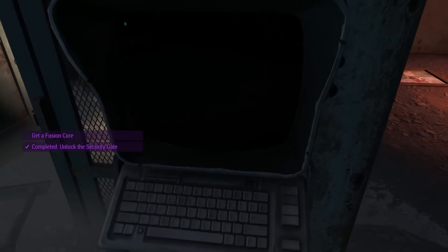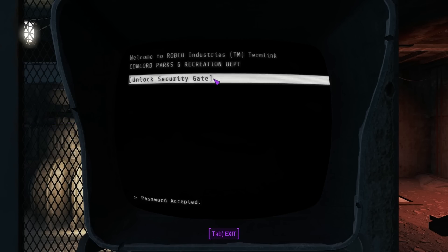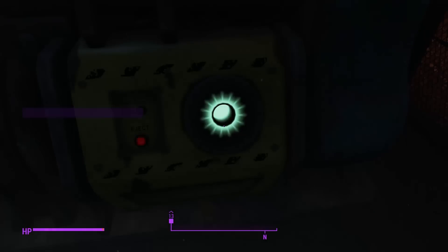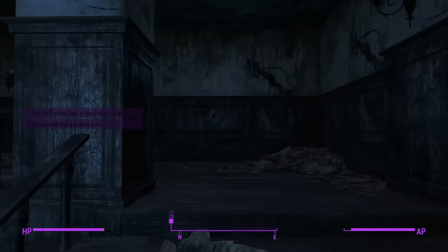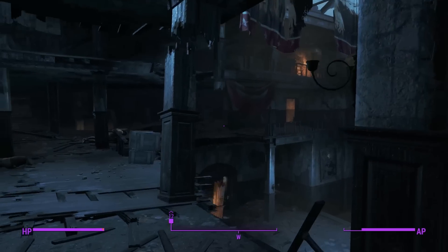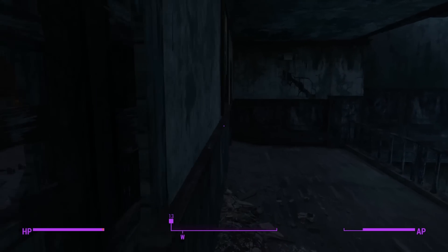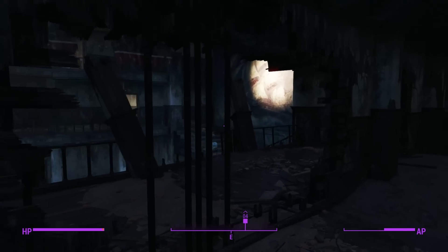Get the experience for that and let's try to get the experience for this too. We got zero likeness on that one. I'm in - hey, got it, perfect! A little bit of extra experience for that. Well, I have the fusion core. Now we just gotta get back up top.